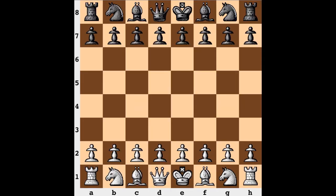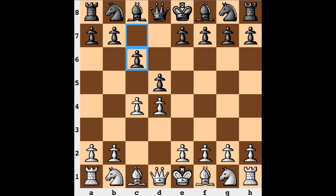Hi everyone, it's Jerry. This is game 4 from the 2012 FIDE World Chess Championship match. Going into this round, both players have 1.5 points each, and Gelfand on the white end in this game opens with d4, a non-replying d5. The first 9 moves of this game are identical to game 2, so I'm just going to fast forward to that point.